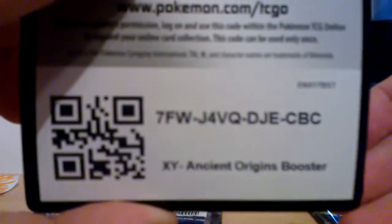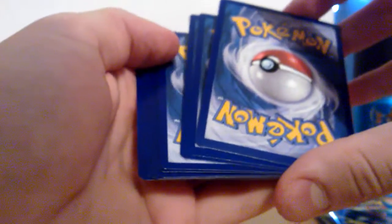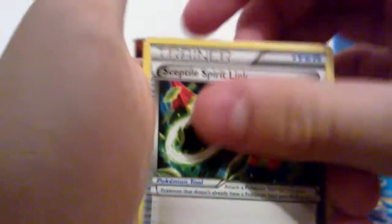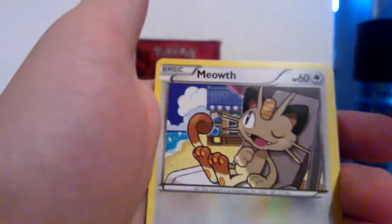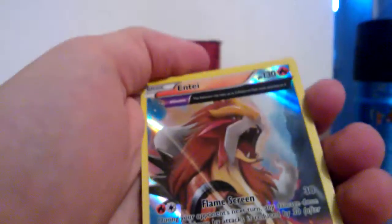I'll probably buy a new Tyranitar pack anyway. I nearly opened it perfectly. Wind Wraitha, Sceptile, Spirit Link, Rotom, Ace Trainer, Malamar, Combee, Quagsire, Meowth, Spinarak, Ampharos Spirit Link...